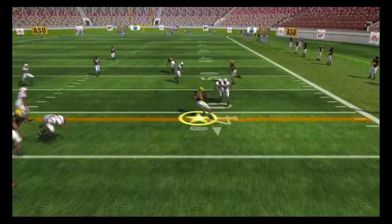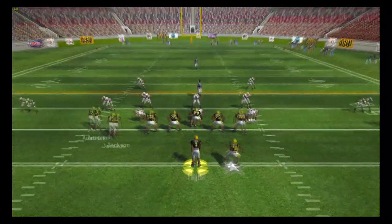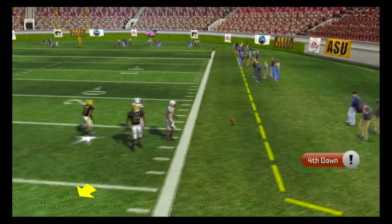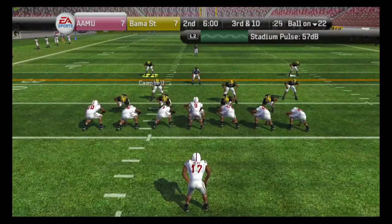On third and eight we hand it off to Alston, because we know we're going to have to pound the rock if we want to win this ball game. Third and ten — we have to throw it, so we scramble with Taylor and take a shot down the field, but it falls incomplete. We have to punt the ball back to Alabama A&M.